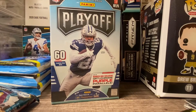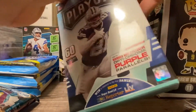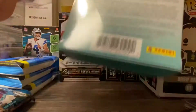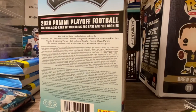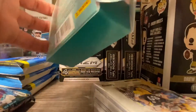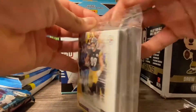Alright, let's go ahead and unbox this Playoff hanger box. It says hanger box exclusive Optic Chrome purple parallels — y'all watch out for those. Hope I get a Drew Brees, maybe a Joe Burrow, Justin Herbert, or even a Tua. I got these for free, shout out to my co-workers. Shout out to everybody showing me nothing but love. 60 cards — let's see what we get.